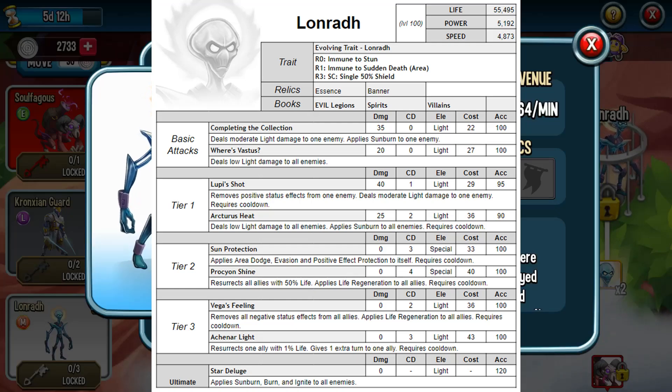Starting with the basic attacks: deals moderate light damage to one enemy, applies sunburn to one enemy. That's a decent hit at zero cooldown, but he's not really for hitting things. There's also a low damage area attack with zero stamina — you're not going to use that one. In Tier 1, Loopy Shot removes positive status effects from one enemy and deals moderate light damage. That's good for removing positive effects, and it has a one-round cooldown. Removing positive status effects from an enemy is really the important part there, and it's also useful for targeting a single individual.